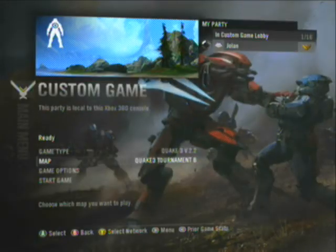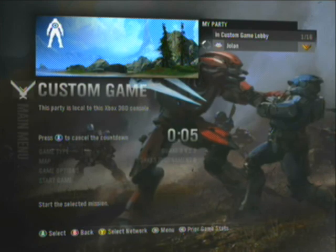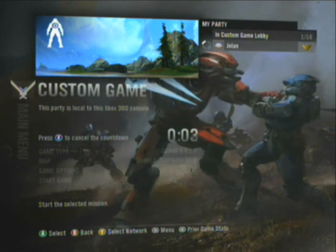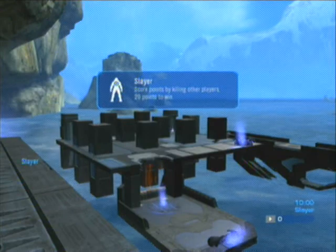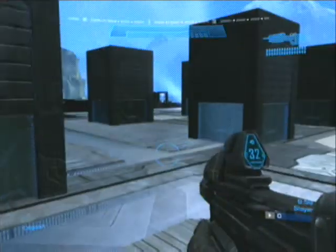Next map is called Quake 3 Tournament 6. This is a capture the flag map, but it also can be played deathmatch. Normally in the original, there is a platform that moves between the two bases back and forth and you can slide off and fall to your doom. However, because there are no moving platforms in Halo Reach, I have turned it into a bridge with teleporters in the middle. You can still get across nice and quickly, plus the speed you're running — you get across really quickly anyways.